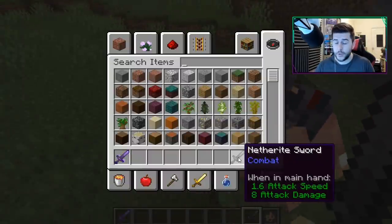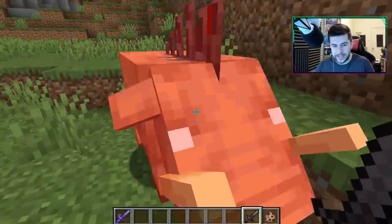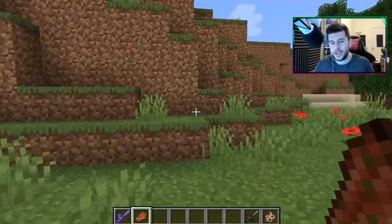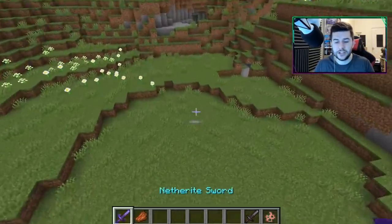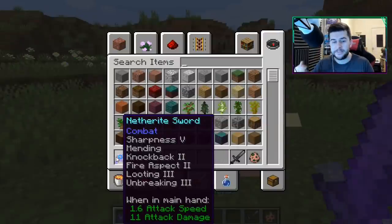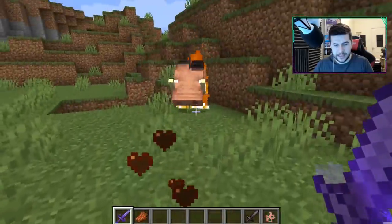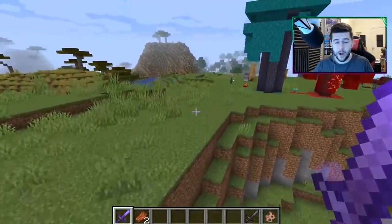This is a netherite sword, which has attack eight. It takes quite a while to kill this thing. At the moment they are dropping rotten flesh, but during the announcement reveal during Minecon it dropped cooked beef — I reckon the drops are going to change. I've even got a fully maxed out sword here — netherite, sharpness, mending, unbreaking, fire aspect, looting — and even with these it takes quite some time to kill it. The standard mob takes one or two hits, but this one took four with maxed out armor.